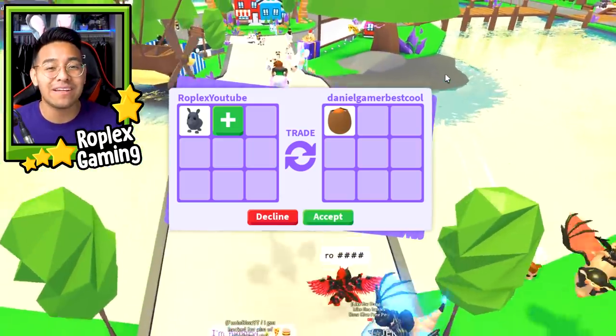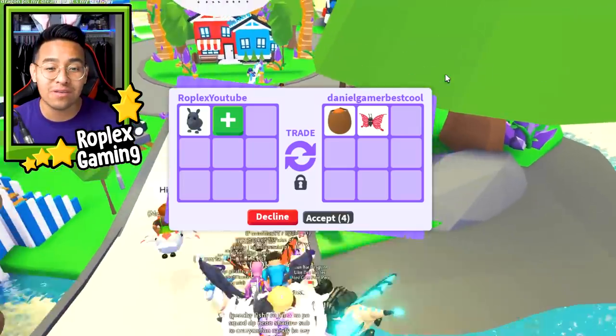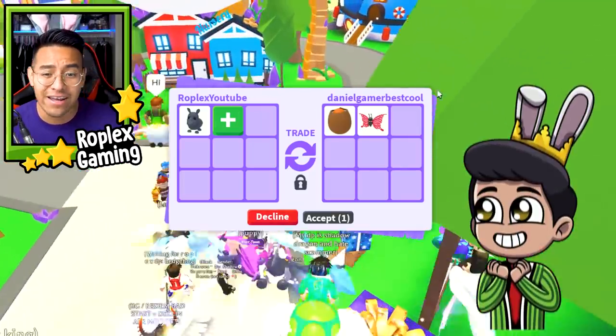Before we trade away the Mega Neon Flamingo, we are kind of going to work our way up with some other pets that I want to trade. But don't skip ahead, because we're going to trade away some crazy pets, including a Bat Dragon.